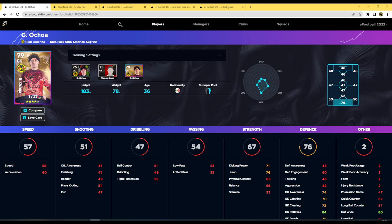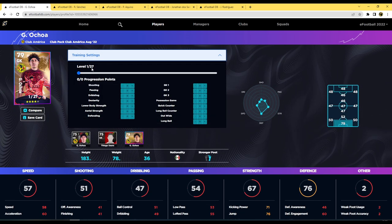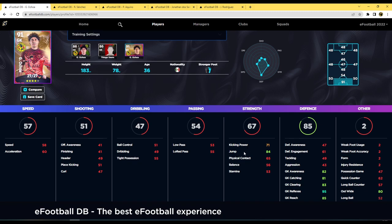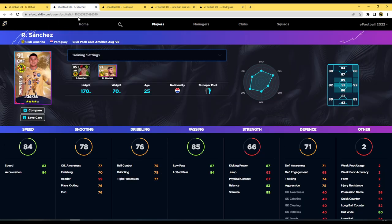Over on eFootballDB, we're looking at Ochoa fully maxed out. We're improving his goalkeeper stats — giving eight, eight, and eight — no need to touch his possession game. This gives him 82, 81, 83, and then 95 reflexes. As a smaller base goalkeeper, he's going to parry or reflex-save rather than catch things out of the air. He ends up as a 91 overall goalkeeper — an absolute hidden gem.